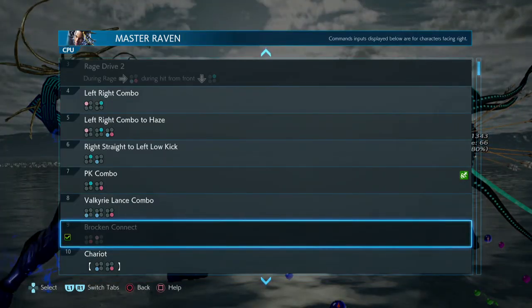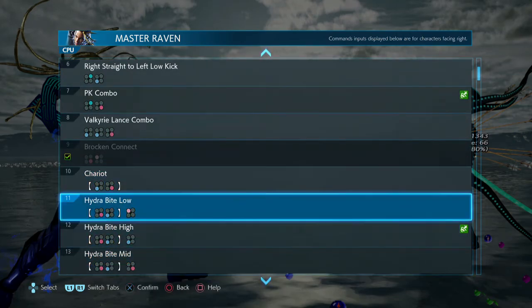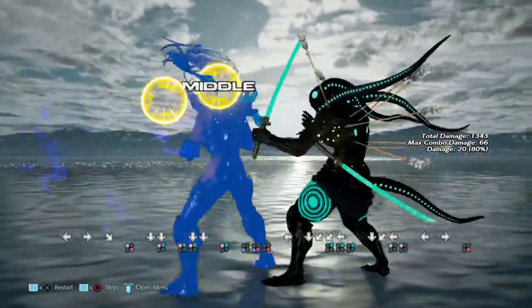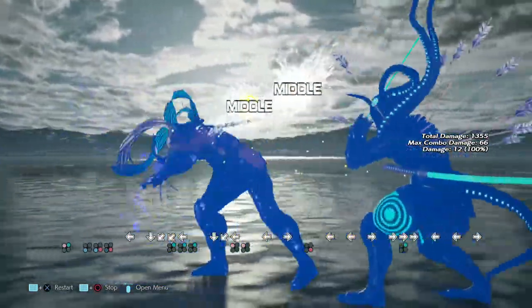Floor one, kind of like Shaheen's, is high-high — it's really used just to catch people off guard. Chariot — okay, but she gets put in back turn.